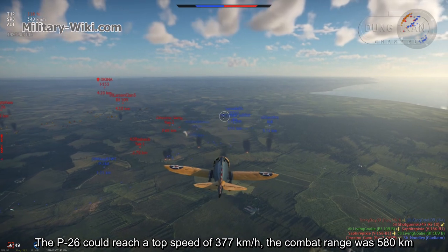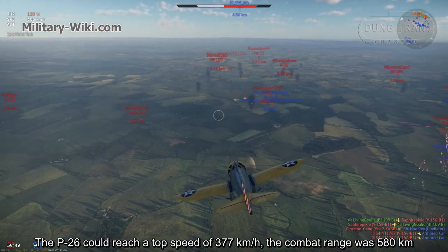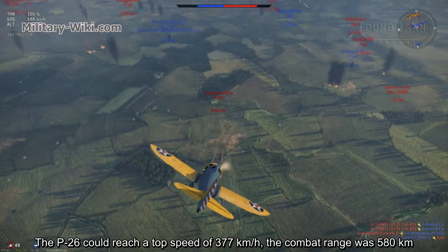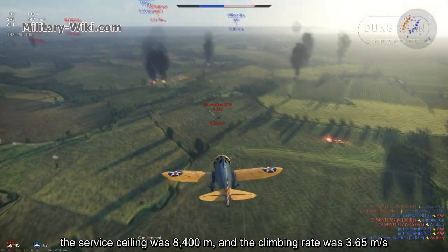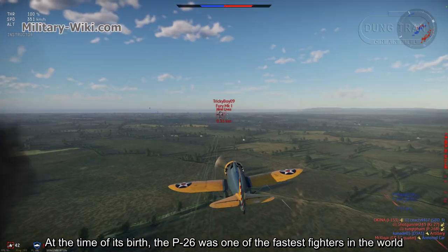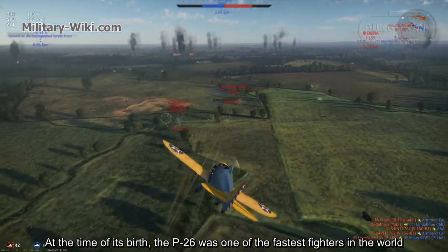The P-26 could reach a top speed of 377 km per hour. The combat range was 580 km, the service ceiling was 8,400 meters, and the rate of climb was 3.65 meters per second. At the time of its introduction, the P-26 was one of the fastest fighters in the world.